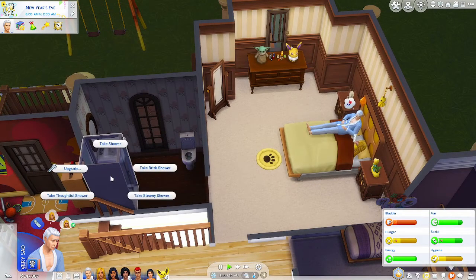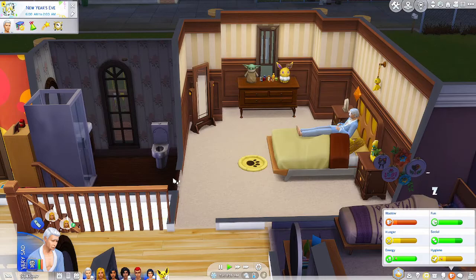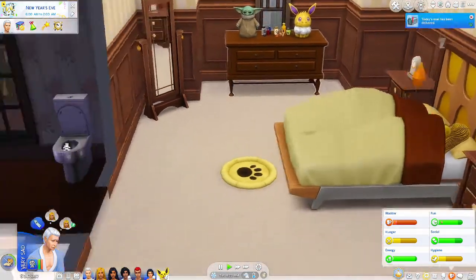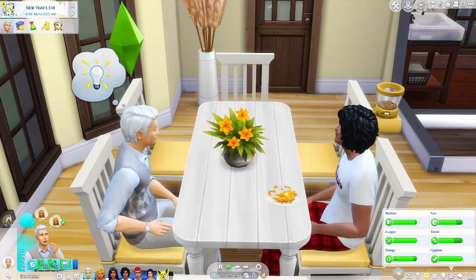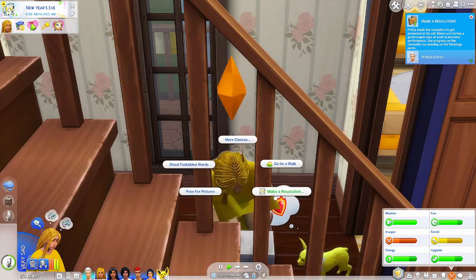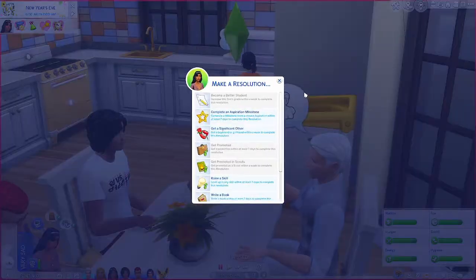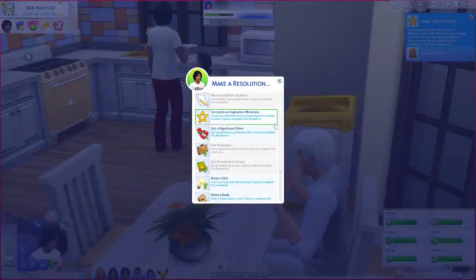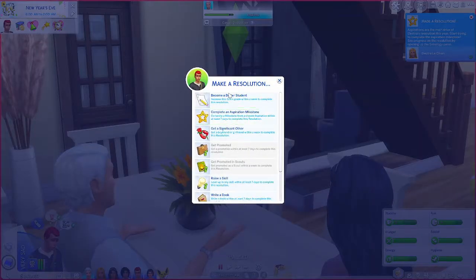Looks like we have our first person awake, so we'll just have everybody start getting ready for the day. We're not going to have a party because we just had one and obviously the family's not in the mood to fully celebrate New Year's Eve. Oh my god, Philip — that's so cute, he just went and started crying. I'm going to have them make their resolutions as they're getting ready. Philip just wants to get promoted. Electra is kind of just stress cleaning right now and not eating even though she's hungry — we'll say she doesn't have an appetite because her mom just died last night. For her resolution, let's do 'complete an aspiration milestone.' Cinder is going to get a significant other, and Cole maybe the same goal.